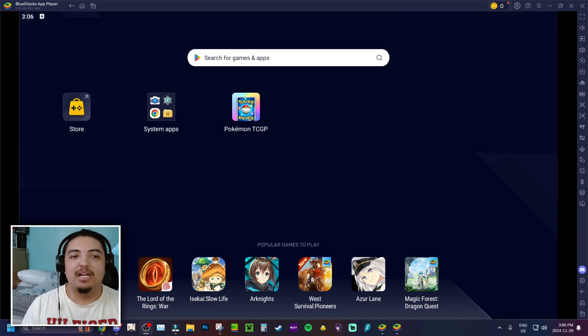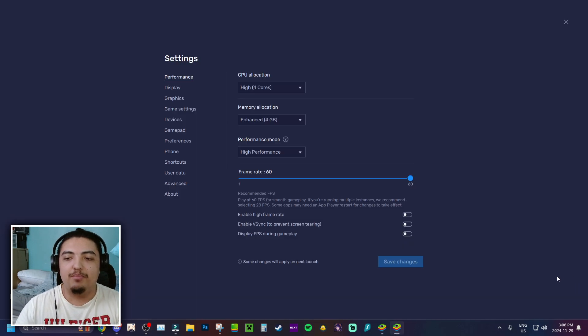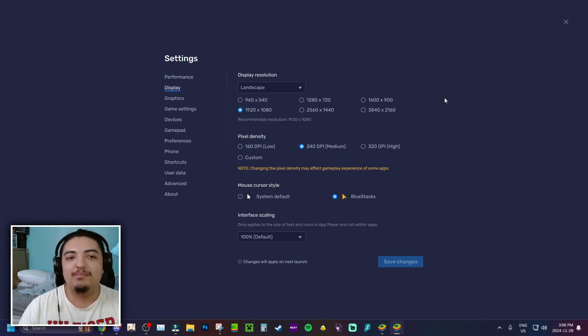Before we hop into the game, it's important to change your graphic settings to make sure you have the best setup. Go to the settings on the bottom right of your Bluestacks launcher. Set CPU allocation to high, 4 cores; memory to enhanced at 4GB; performance mode to high performance; and frame rate to 60 FPS. Avoid enabling high frame rate as it can be inconsistent.